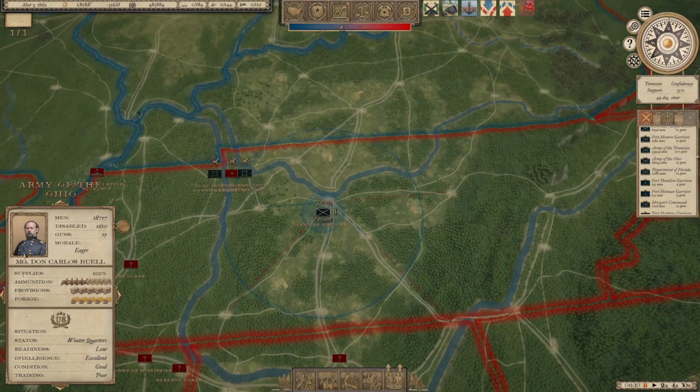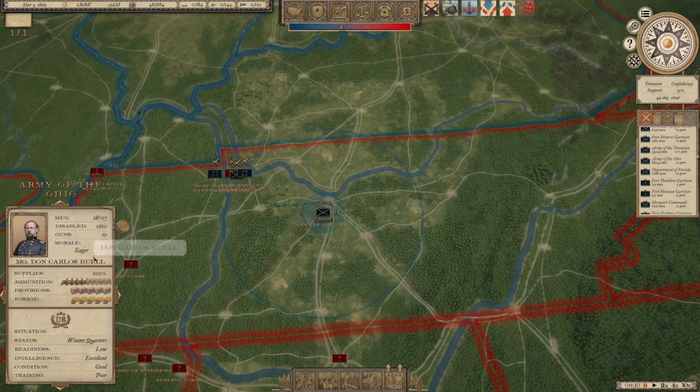The commander tab tells you what supplies the army has. As you have combat you're going to use supplies; as you move you're going to use provisions. Ammunition is only used during combat. Ammunition can be brought in more as stores, but you have so much supply for an army that I've never really had an issue with ammunition.